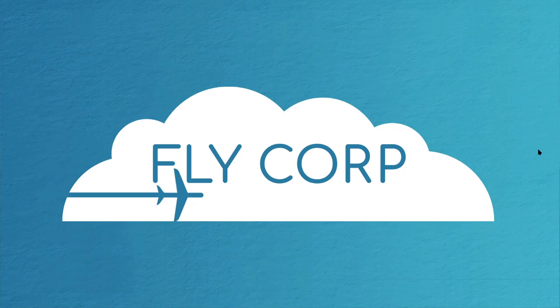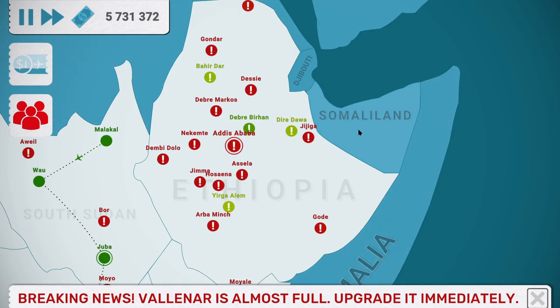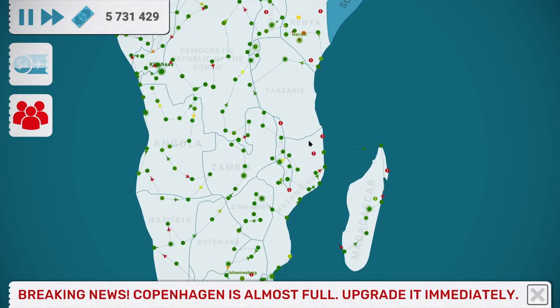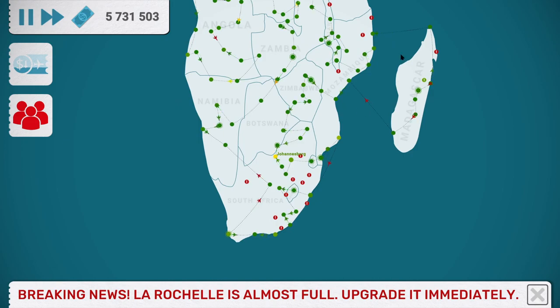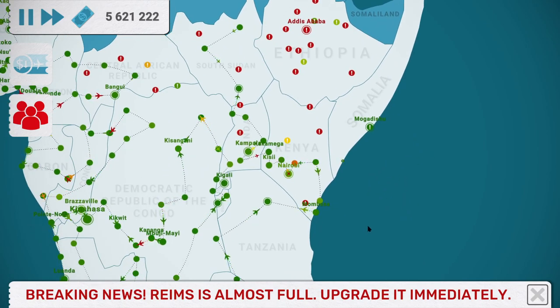G'day! Today we're playing some more of my Flycorp String Challenge. What I did between the last session is I let the game run for about 30 to 40 minutes, so as we go back in here you can see that we have plenty more Ethiopian cities. Ethiopia is a country that has a huge population, so it has a huge amount of cities. You can see it's now backed up with a few quick ones.